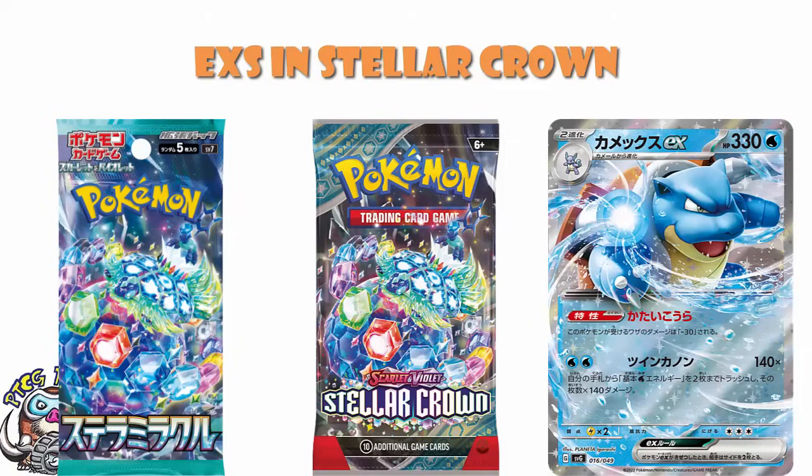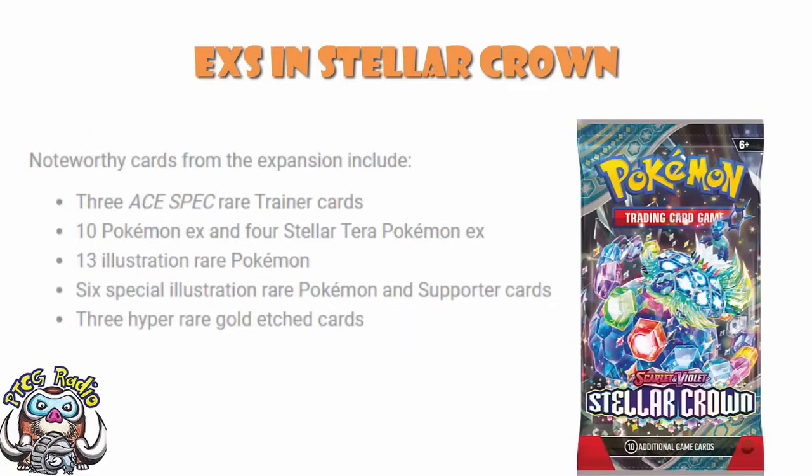A lot of the time we can look and go, well, here are the ones in the Japanese set, here's the number we're getting, and we're done. Not this time, however, because we are told in the press release that there are 14 EXs in Stellar Crown, comprised of 4 Terra EXs and 10 regular EXs.